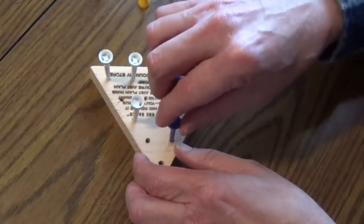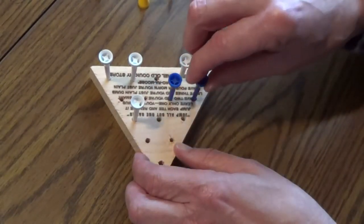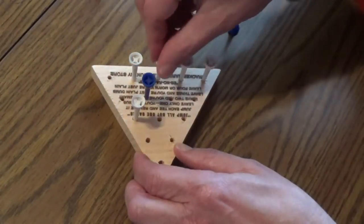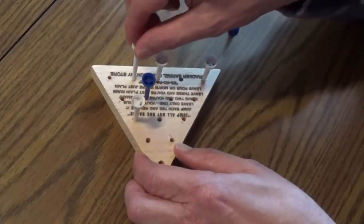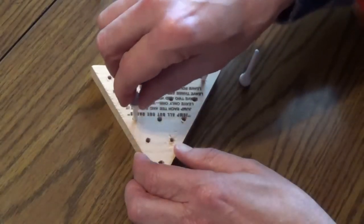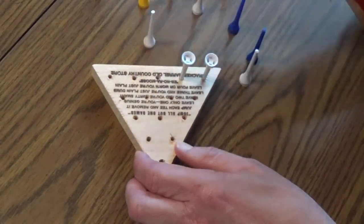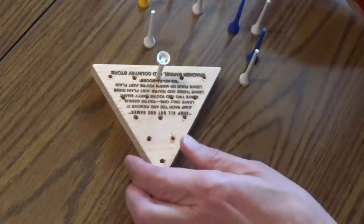Number 2 jumps backwards to number 7. Then 7 jumps to the left over to 9. Number 15 in the back corner goes to the right over to 13. Number 12 jumps to the left over to 14. Then 6 jumps back to the middle over to 13. Number 14 jumps to the right over to 12. And finally 11 jumps to the left over to 13 in the middle. You are done.